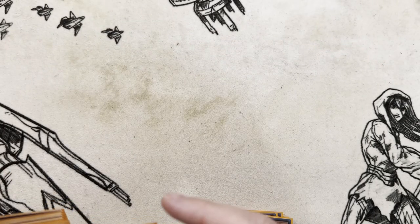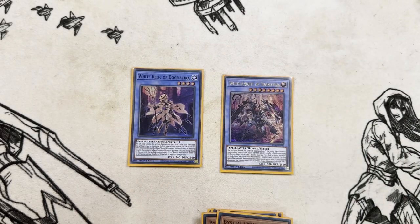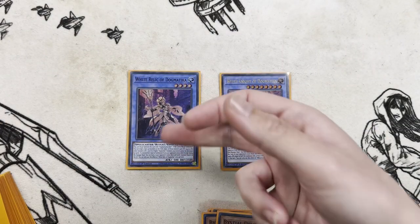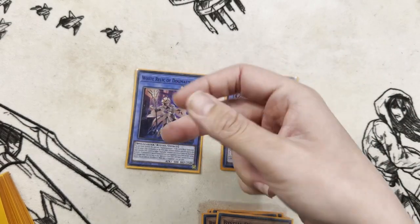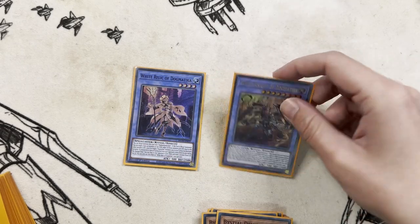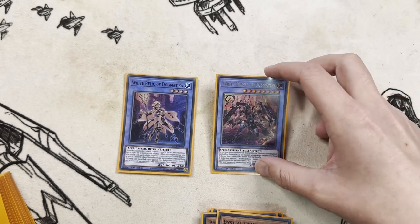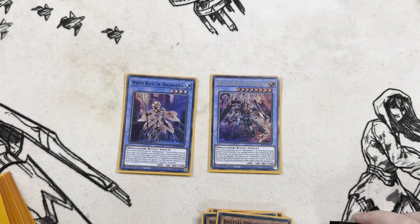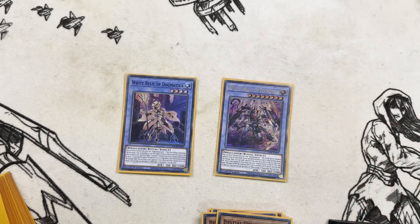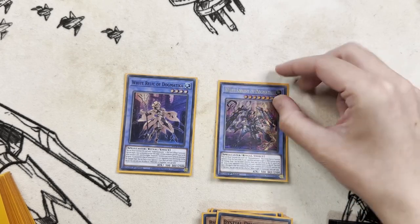We'll keep going with the Rituals. We've got White Relic of Dogmatica and White Knight of Dogmatica. White Relic — while she's on the board, level eight or higher Dogmatica can't be destroyed by battle. If a card is summoned from your opponent's extra deck, you get to look at their extra deck and send another card. On summon it targets another monster you control, and then it or the other monster gains attack equal to the targeted monster — so you can make her quite beefy. White Knight — if your opponent activates a card or effect, you can send a card from your extra deck and their extra deck to the graveyard, and if you do, it gains half of the combined total attack for the rest of the turn. It can interact with your opponent off-turn, though it is quite weak on its own and needs some stuff around it.